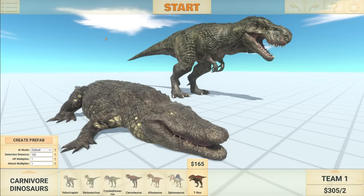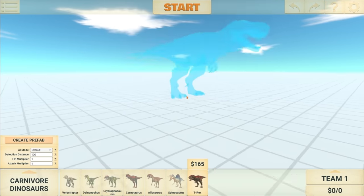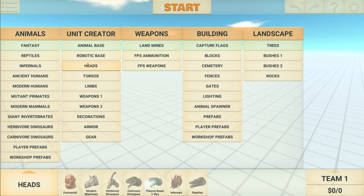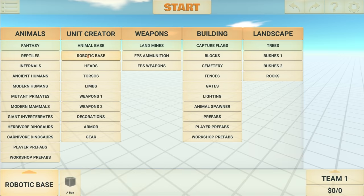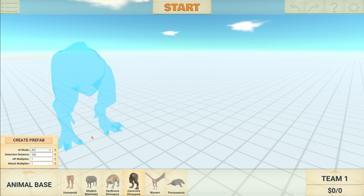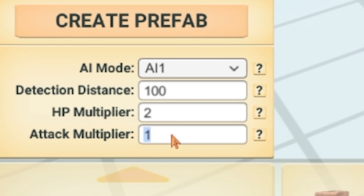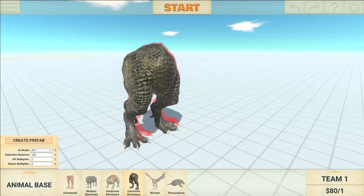It's been a little while since I've been on the grid map here, but I'm here for good reason because I want to create a new unit using some of the new stuff in the update. I want to make it a mix between a Purosaurus and a T-Rex, so it should look pretty terrifying. Let's get started. I really should be using all the new stuff, like some of the new infernal heads, but I just want to make something scary looking and powerful. Let's head over to animal base, then select the T-Rex. I might scale it up a little bit and change some stats — HP multiplier two and attack multiplier two. We won't bother scaling up, we'll leave it as it is. It should be enough.